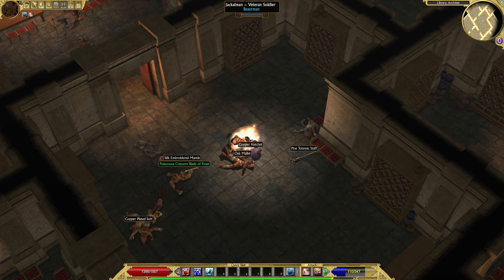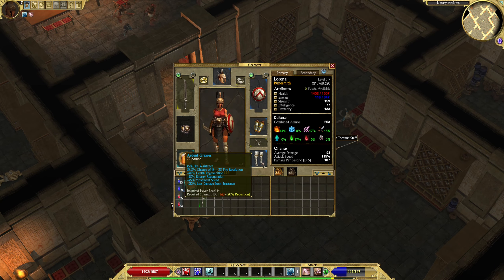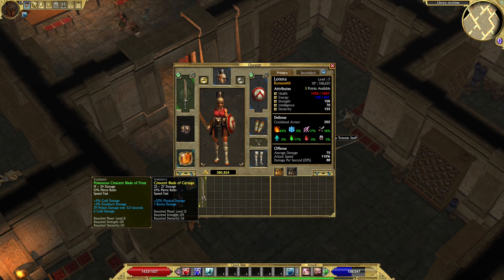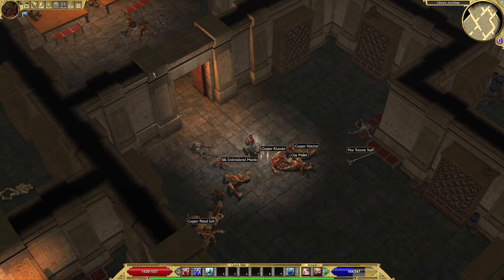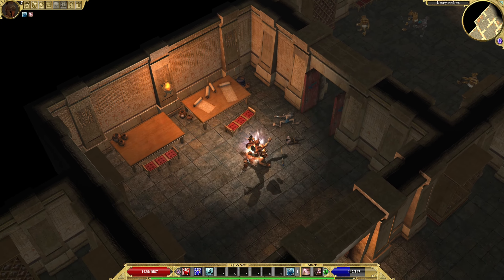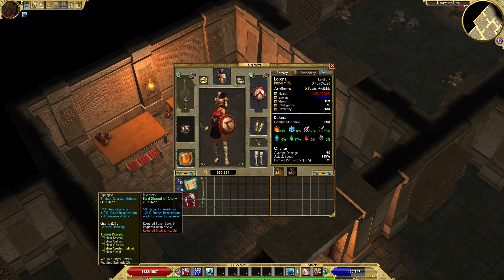Poisonous Crescent Blade of Frost — 90 to 24, 9% extra cold damage, 9% extra frostburn damage, and poison. I guess it is better if you're counting the poison, but I want them to just die quickly. Feral Shroud of Glory — Elemental Resistance, Energy Regeneration and Experience. That's a cool looking helmet.